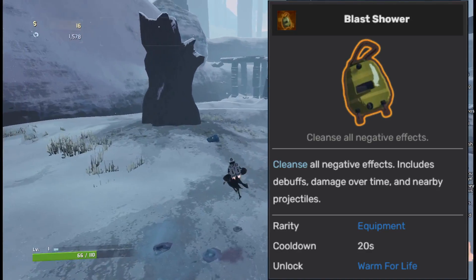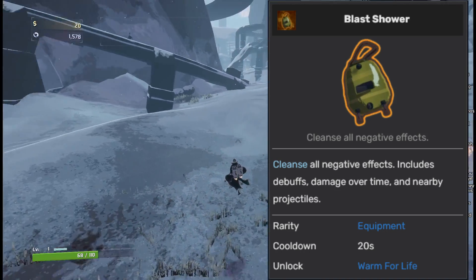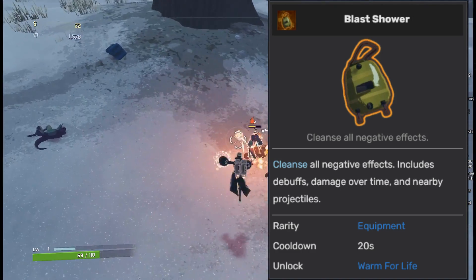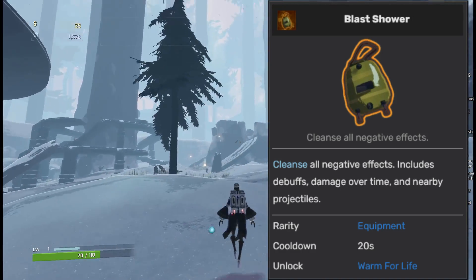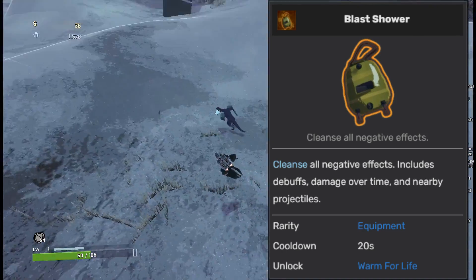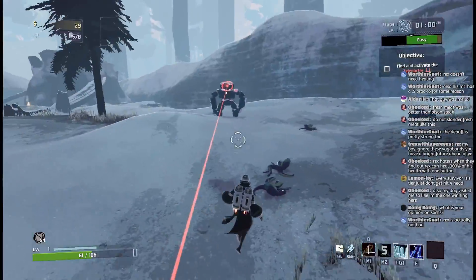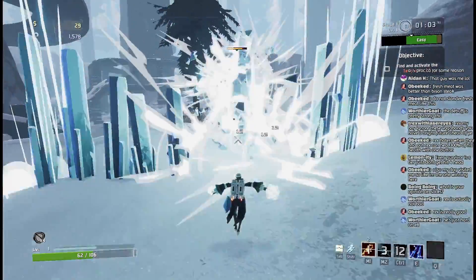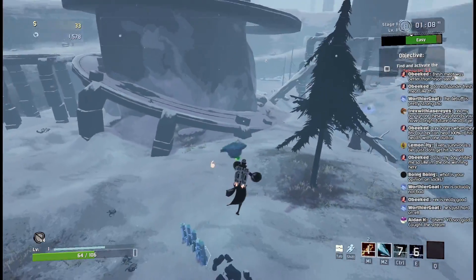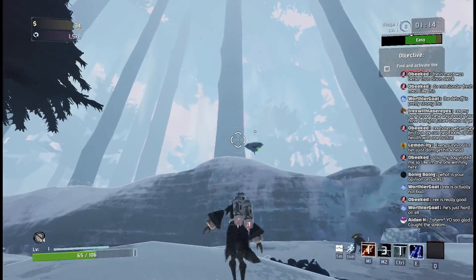We're going to start off with the Blast Shower, which I think is going to go into the B tier. Its only stated effect is that it cleanses debuffs, and while this can be pretty useful to combat void-touched or even overloading enemies, it's not an incredible effect on its own. What makes the Blast Shower stand out is that it resets the cooldown on bands — both the Chiaros and Reynolds as well as the Singularity Bands — opening the door for a pretty powerful band-focused build.